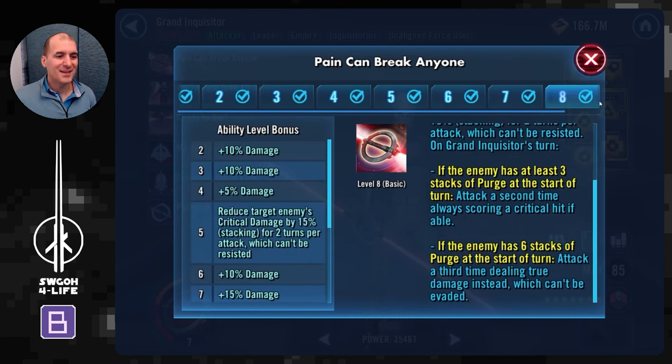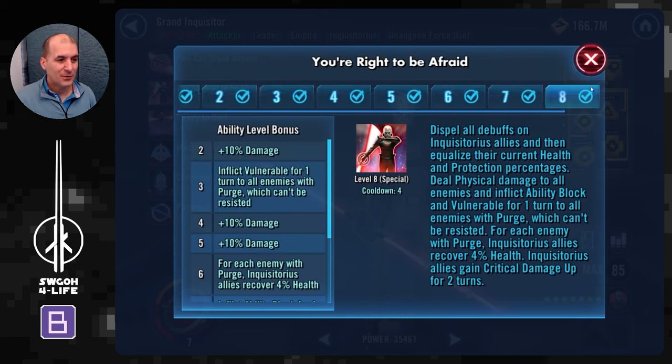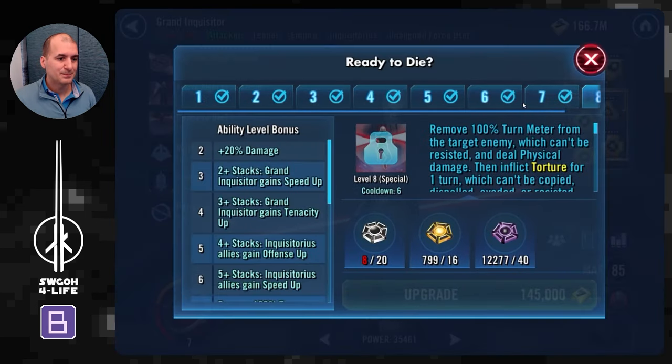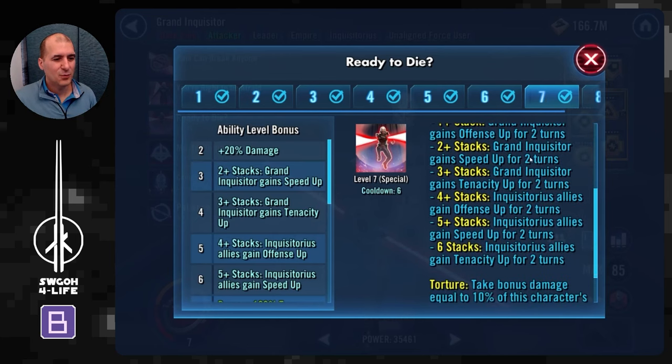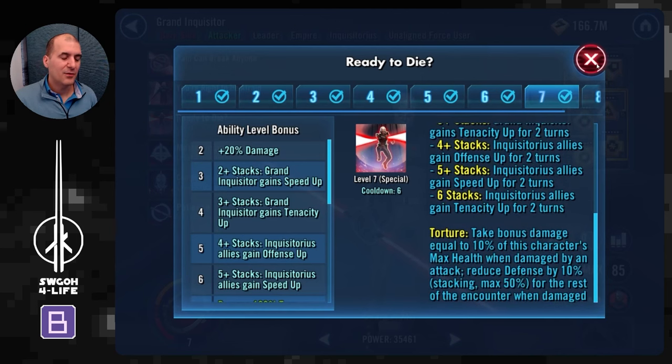As each wave goes on longer you'll be hitting harder and harder — definitely a good lead. Grand Inquisitor's basic is very powerful: if the enemy has six stacks of purge, he will hit them three times; if they have three stacks, he'll hit twice. So the overall strategy is to get six stacks of purge on everybody so Grand Inquisitor can go to town. He also has an AOE that applies ability blocks, dispels debuffs on your guys, heals them, and equalizes health and protection.